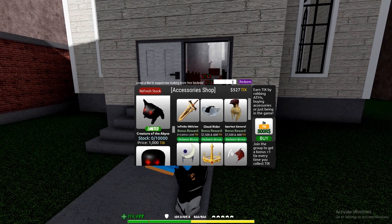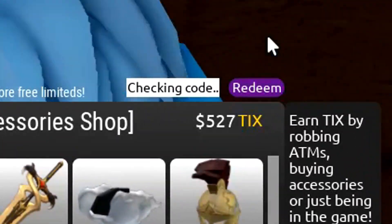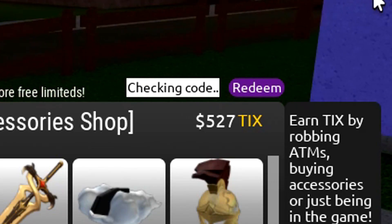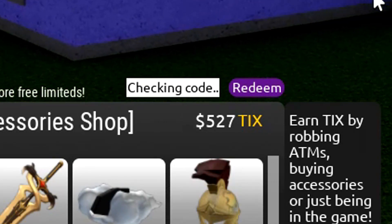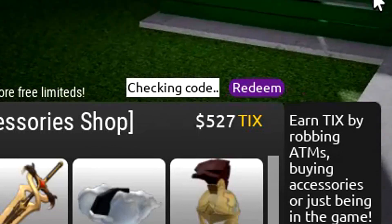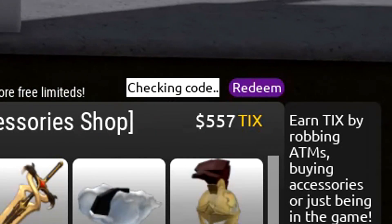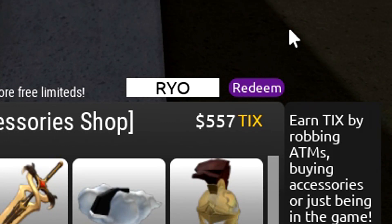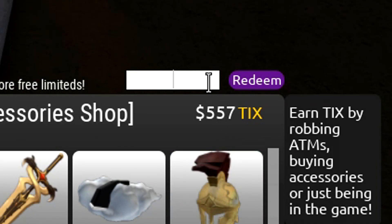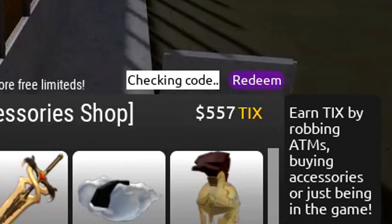Let's start by redeeming the first code. The code is RYO — in all capitals — checking if it's working... and it worked! It took a while to load but the code is RYO in all capitals. It's kind of an odd code but redeem it and we've also got the next code.